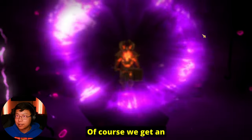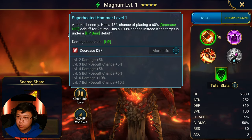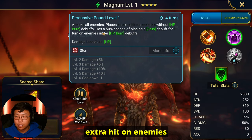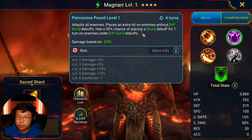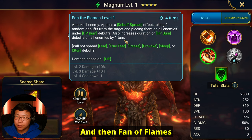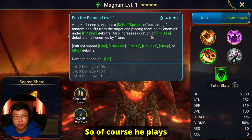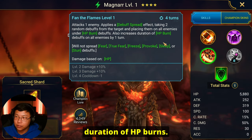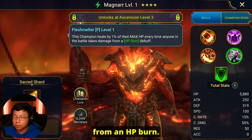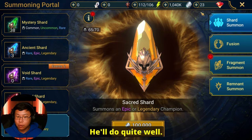Of course we get an epic, but we get Magnar. Magnar is a pretty good champion. Decreased defense on the A1 — 100% if he's under HP burn. A2 is his Percussive Pound: AoE, places an extra hit on enemies without HP burns, 50% chance of placing stun, and places stun on enemies that do have HP burns. Then Fan the Flames attacks one enemy, does a debuff spread taking two random buffs and placing them on all enemies with HP burns — so of course he plays well with HP burners. It also increases the duration of HP burns and heals allies by 1% of max HP anytime anybody takes damage from an HP burn. He's an HP-based champion, and he'll do quite well in early Arena. That was a nice pull.